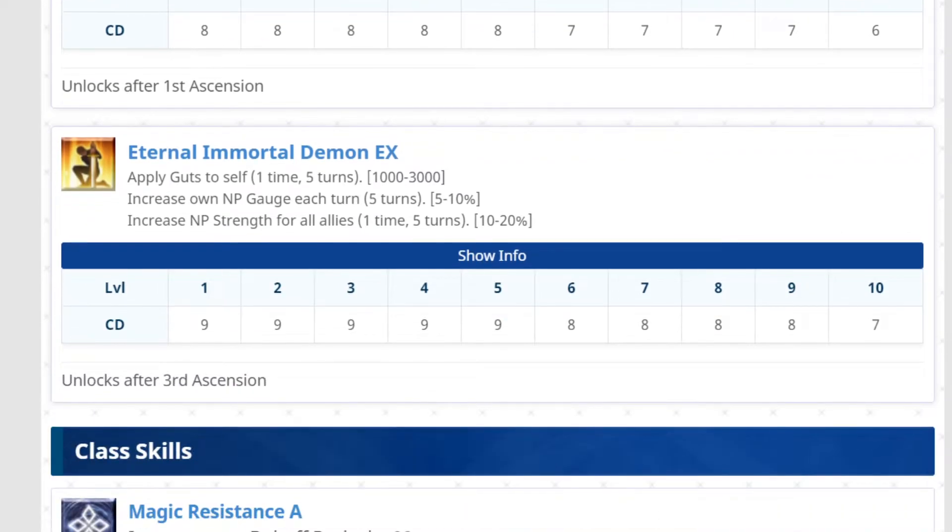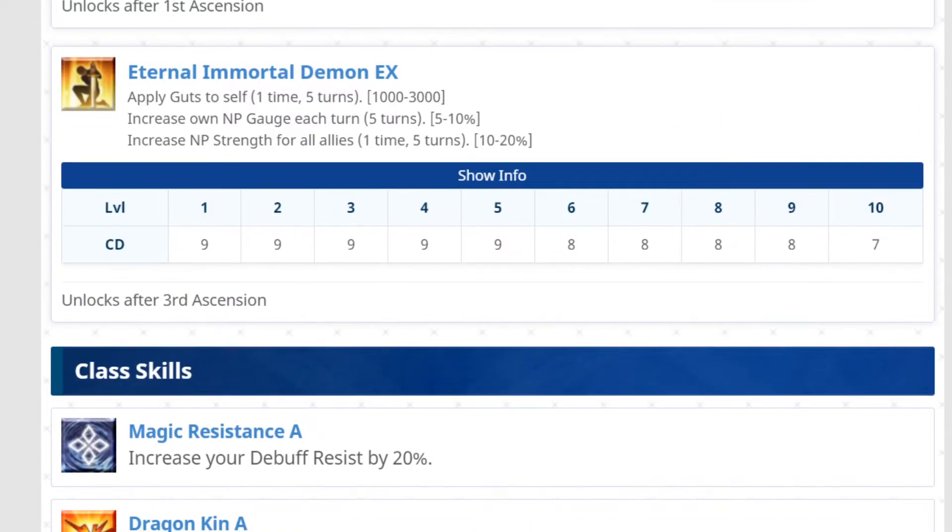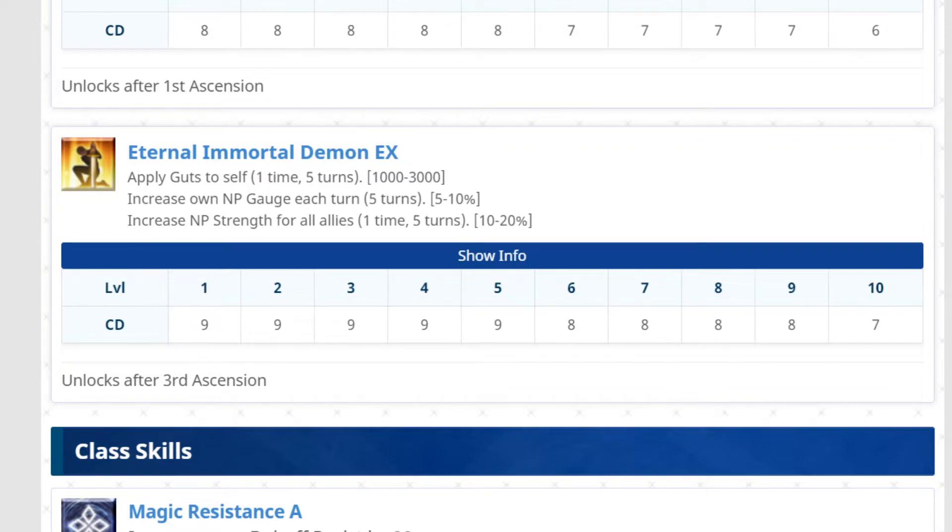Third skill: apply Guts to self one time over five turns, increase own Noble Phantasm gauge each turn for five turns, and increase Noble Phantasm strength for all allies one time over five turns by 20%. Seven-turn charge time. The gauge increases by up to 10% each turn over the duration of the skill — so the battery from skill two gives you 30%, and this gives you 50%, totaling 80%. If you land one Arts chain you'll be able to fire a Noble Phantasm, though it's only every five turns, which is a little low. The NP strength buff is 20% for one Noble Phantasm over five turns.